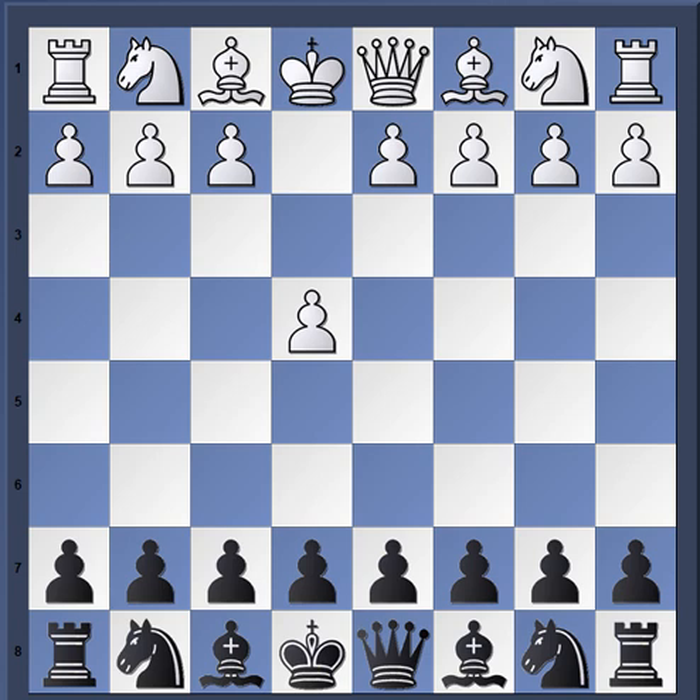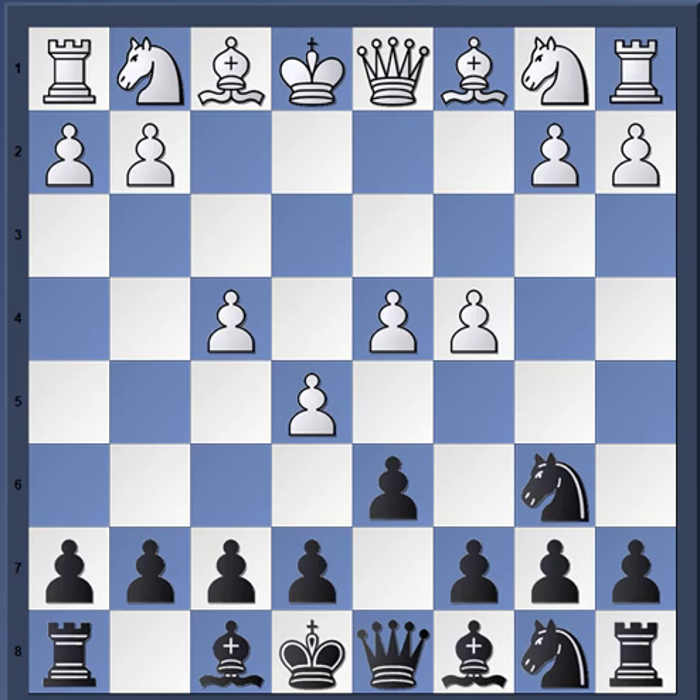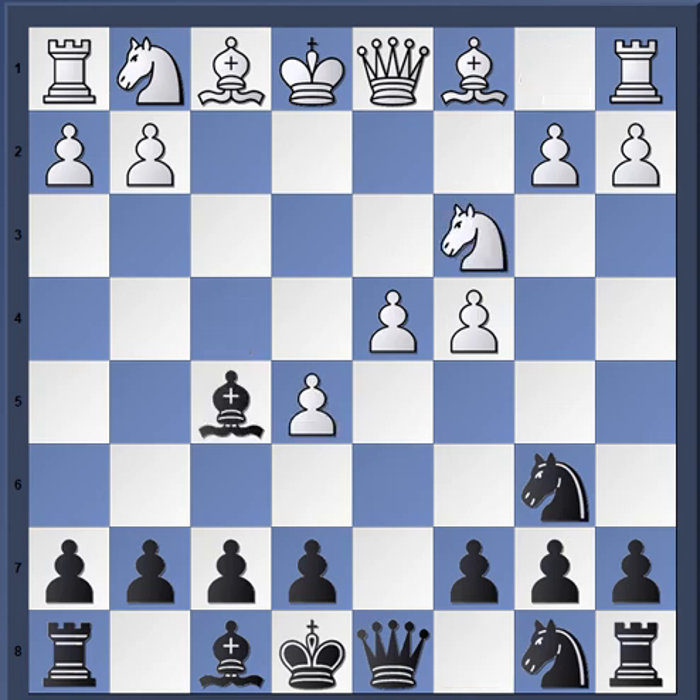We're going to go at blitz speed with these miniature games. The first game is from 1999, with a player named Bolivar Hibeiro Gonzalez with the white pieces, and on the black side we have Brazilian grandmaster Rafael Leitão, rated 2574 at the time. You're going to see what it looks like when black just has his way when things go right for black.